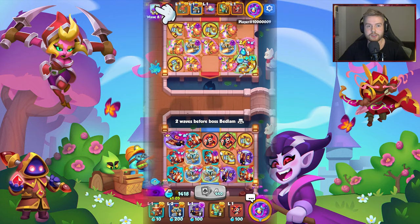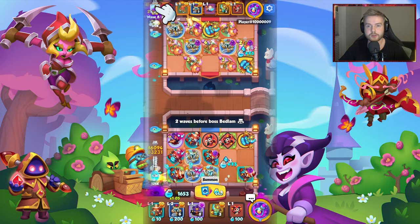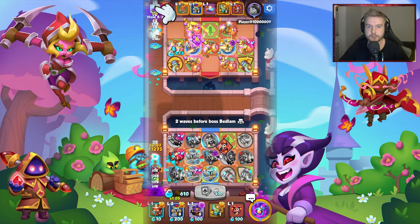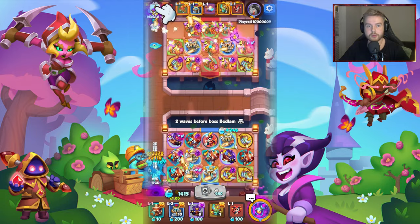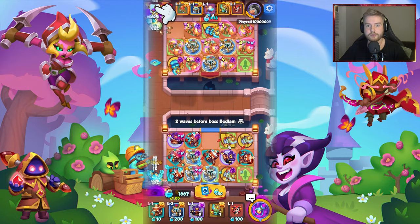Next modifier is Demon Summoning. The hero's ability summons a demon that moves towards the portal and deals damage on impact. The damage dealt to bosses is significantly reduced. When there are more than 10 monsters on the path, the hero's ability regenerates faster.